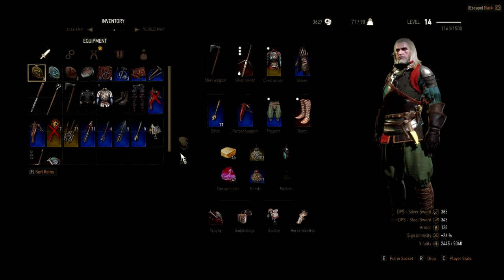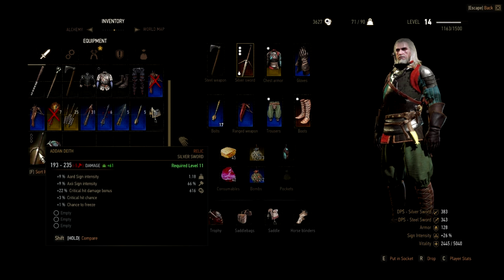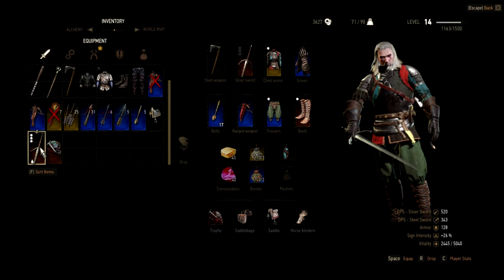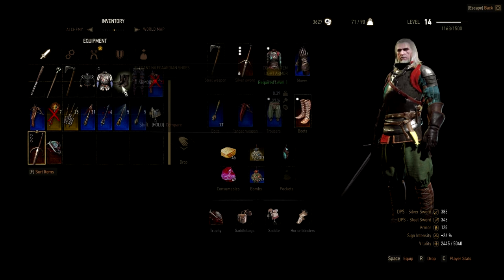Where's that sword? That's it there — so it is more powerful than the sword I'm using at the minute. But the sword that I have at the minute actually has some upgrades applied to it in the shape of rune stones, which give it more abilities. So we'll just stick with that for now.